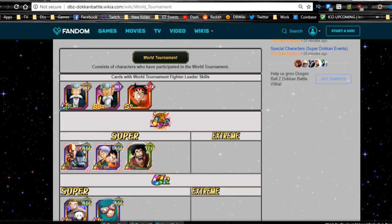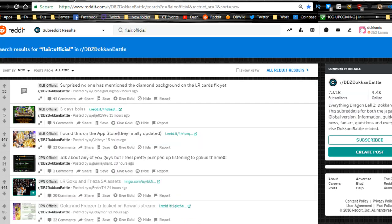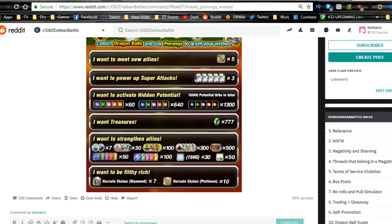By the way, shout-out to the wiki, shout-out to the Reddit, shout-out to dbz.space for all the information where I'm grabbing this from. We did get the data download — there's a whole bunch of awesome stuff that came along with it. We're going to talk about some of it here.